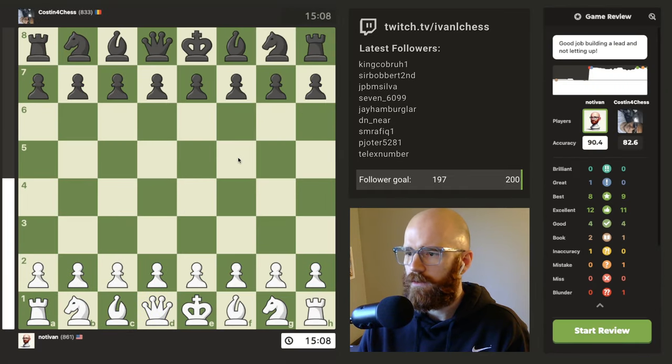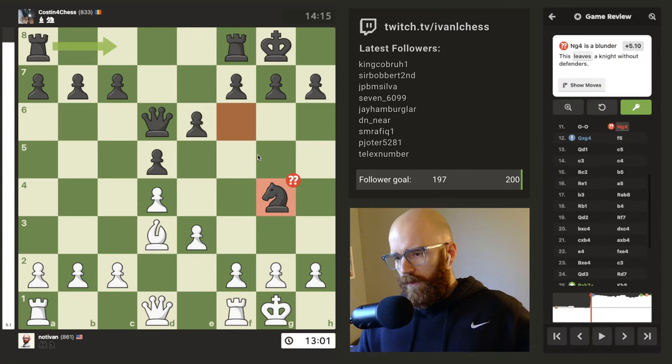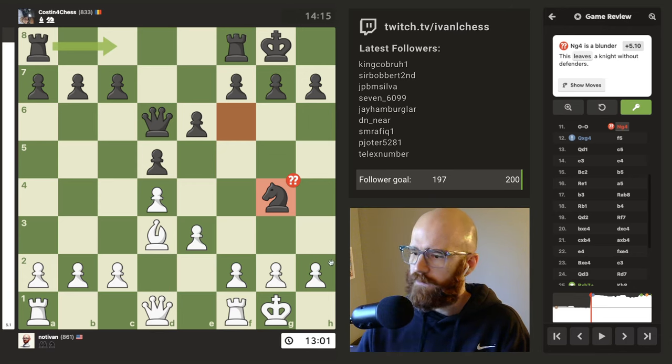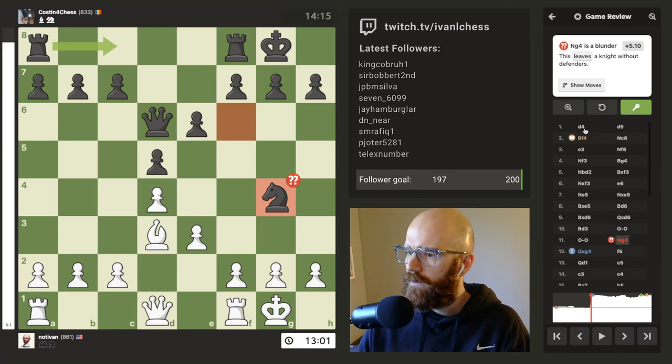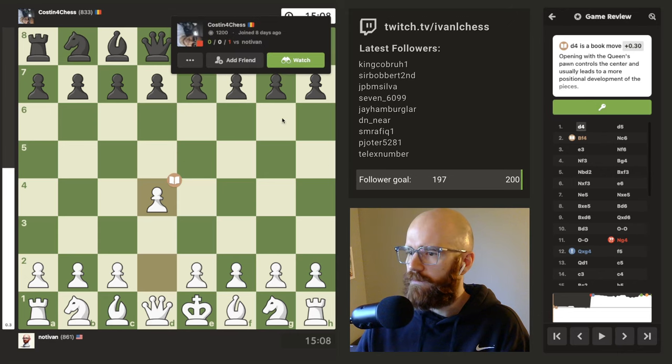Posting for chess. Appreciate the game. 90.4 — that's pretty decent. Looks like he played a blunder, the knight move — knight g4. The game just fell apart for him after that, and then I played pretty decent after that. It's a blunder, but it happens. Happens to everyone. Let's do the quick game review.